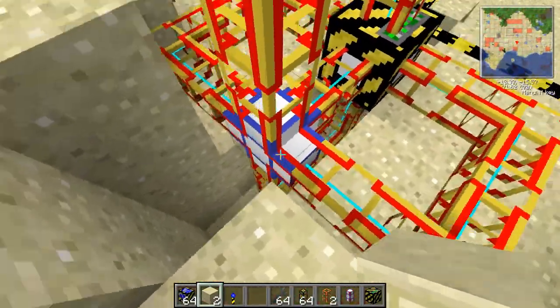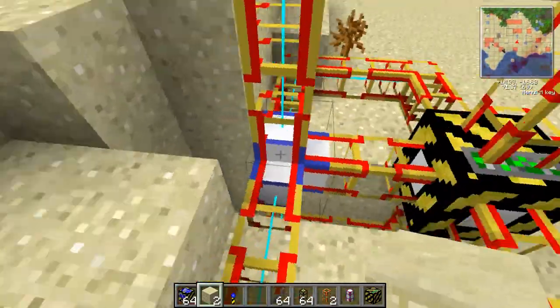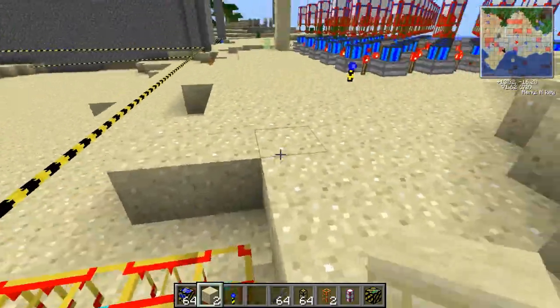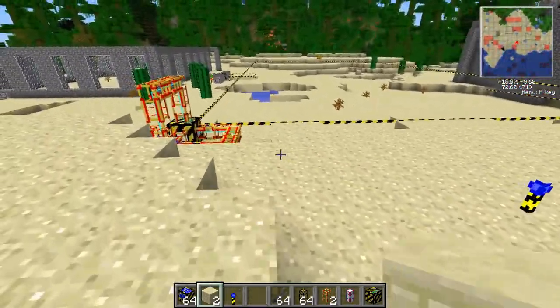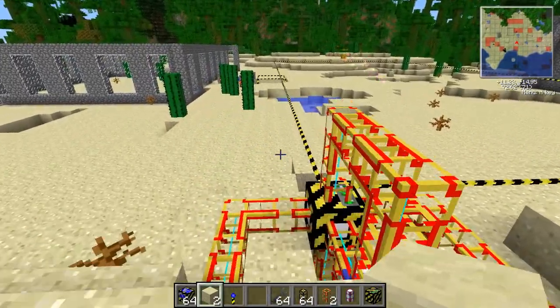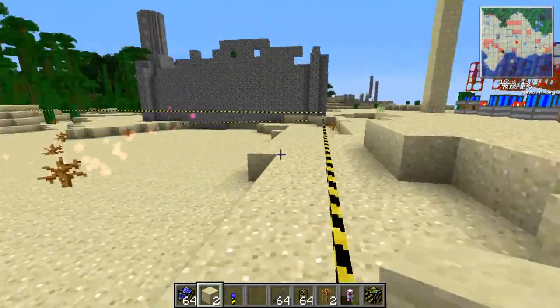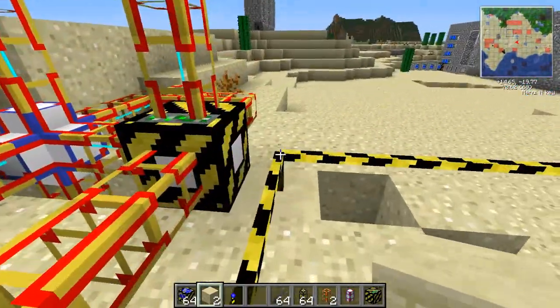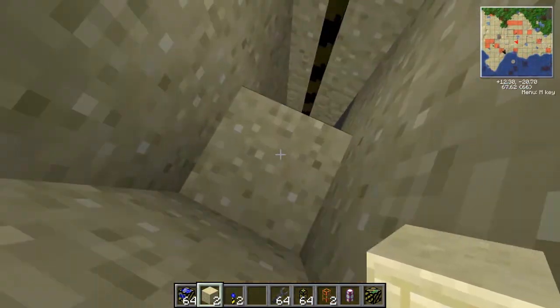What I did was actually split it up into five different directions because the pipes themselves can only handle — I believe — 15 or it might be 25 actual joules a second. I believe that's what BuildCraft uses. Now you can't actually see this from the top because fillers dig from the bottom up, so I'll head down now.